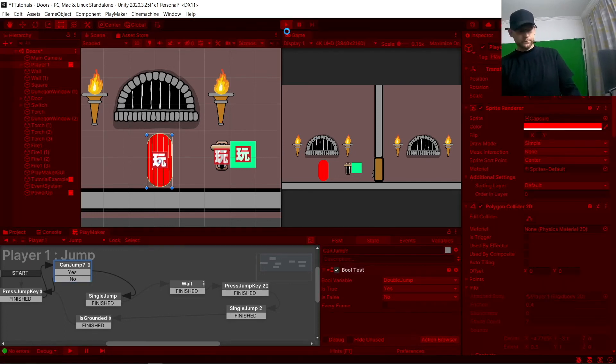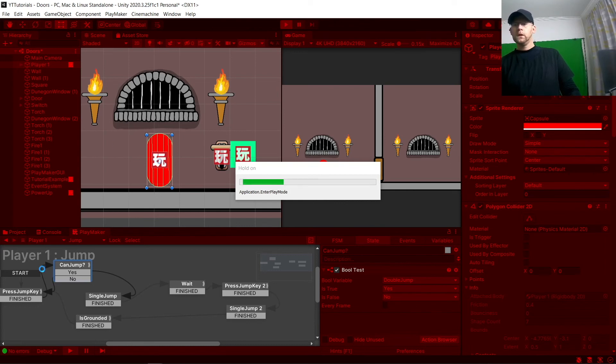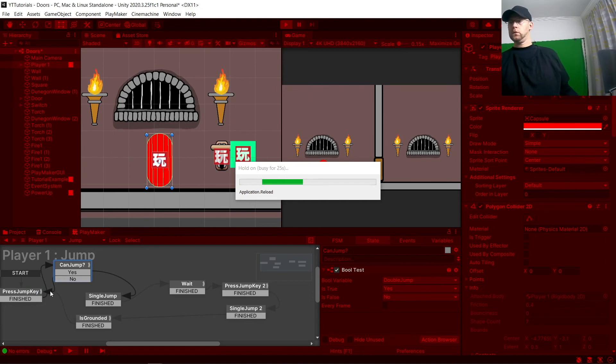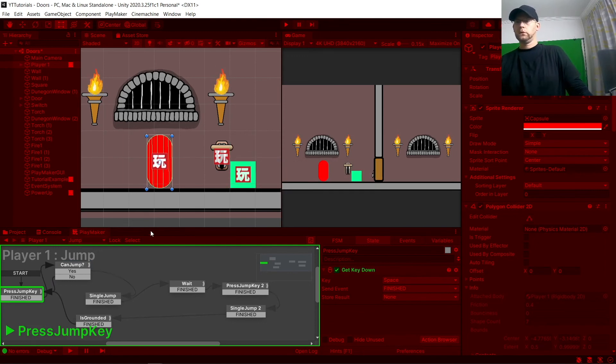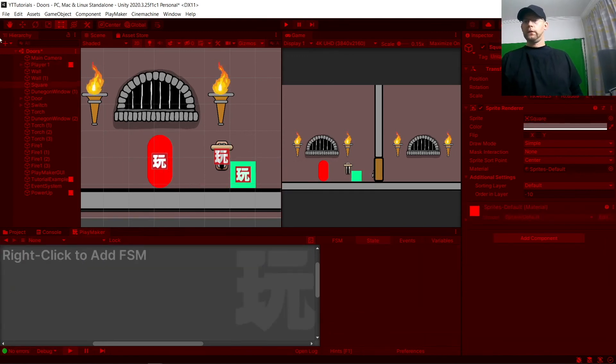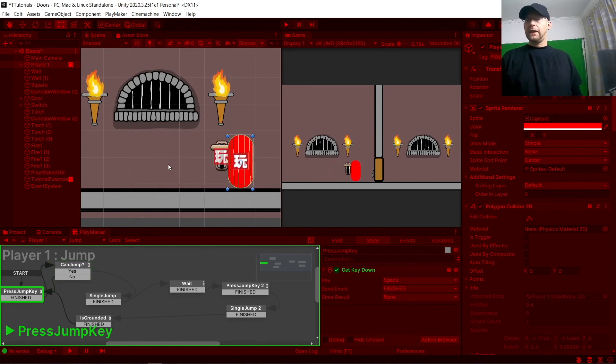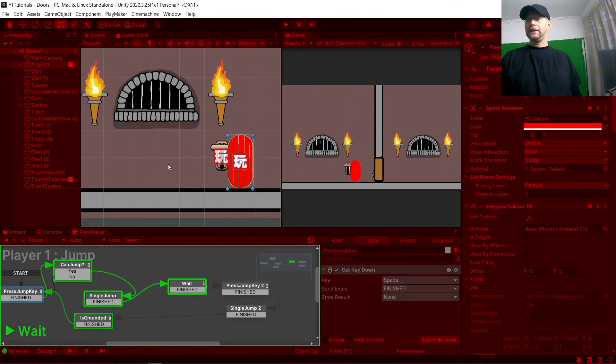So we hit play here, and you'll see in action. When I press space — I can't jump, I can move. But as soon as I get this pickup: one, two — I can now jump.